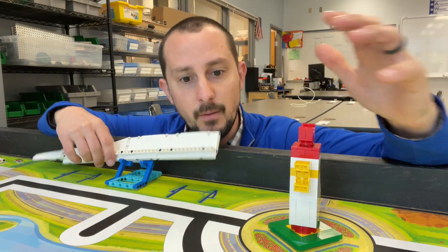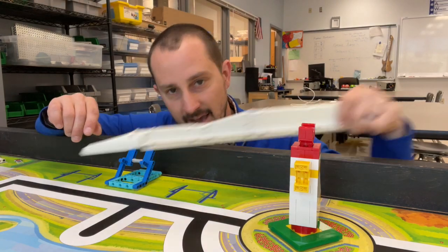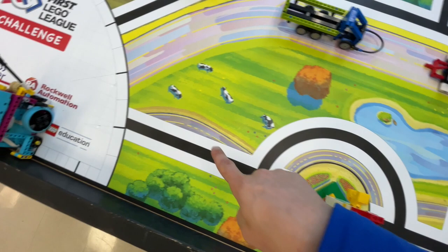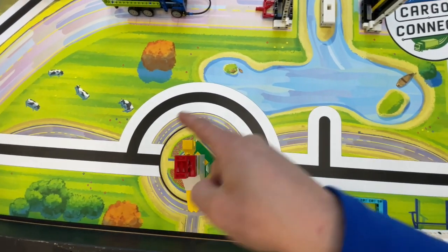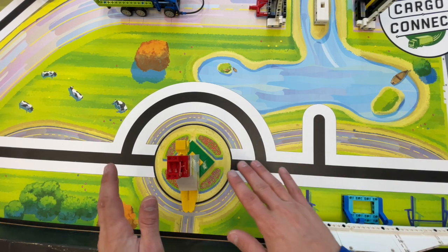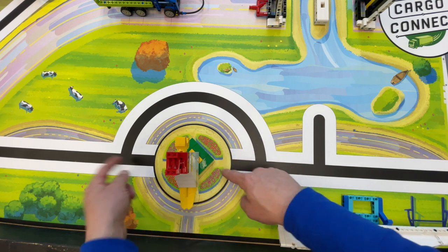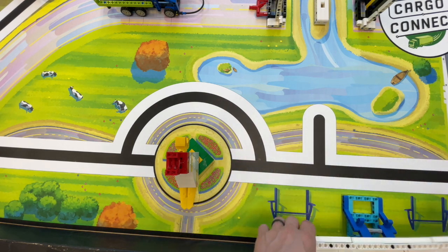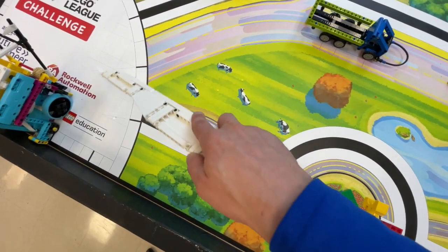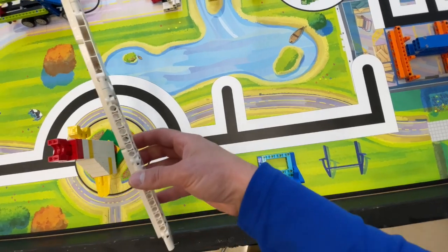The problem becomes: how do you get this thing past the chicken? Coming from home, the mat gives you these lines to follow that seem like a great idea, but I would encourage you to forget about the lines. Don't try and follow the line around the chicken, don't try and use line following here. Instead, just bring your robot out a little bit, then go straight, and then you're fine.